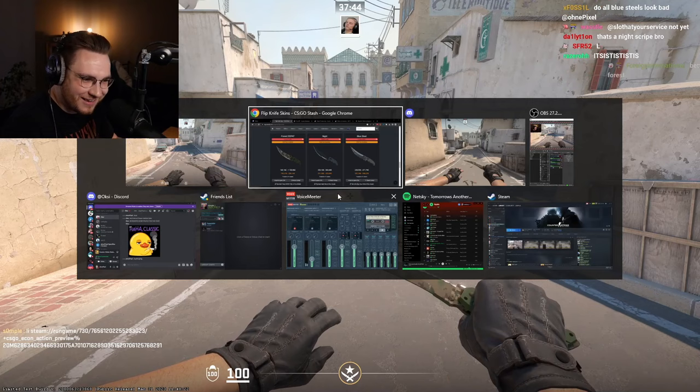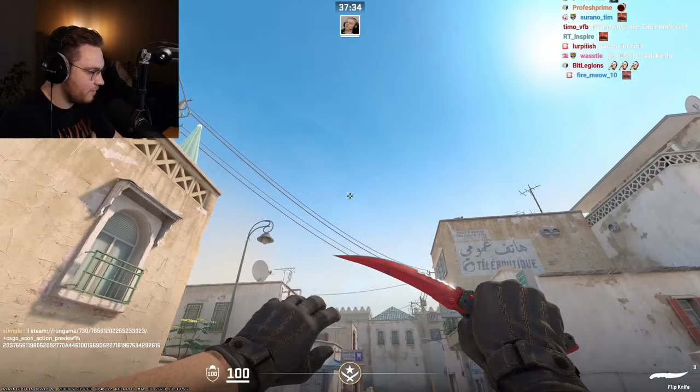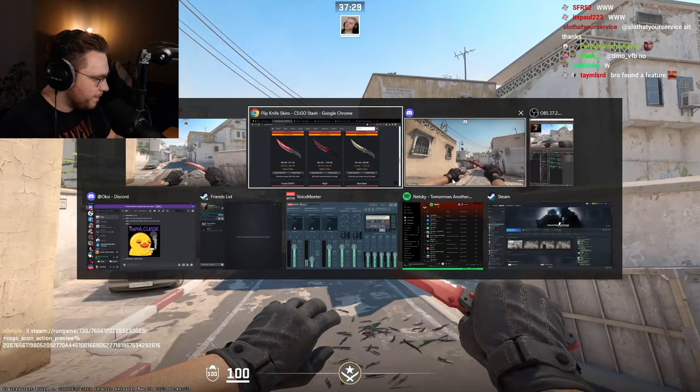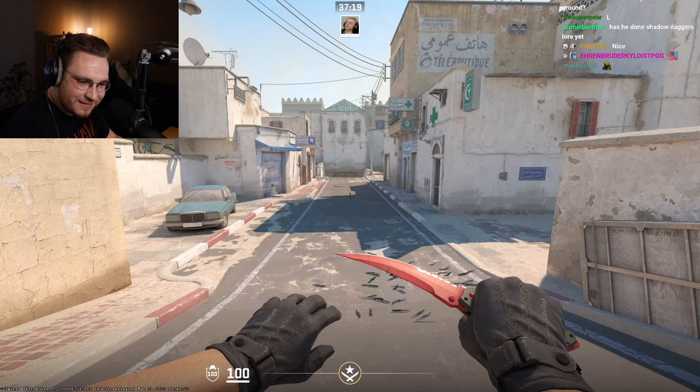Next, Crimson Web — that is nice. I like how the white is so popping. I don't know, everything is so much brighter in CS2, which is probably the Source 2 engine, because everything is brighter in Source 2.